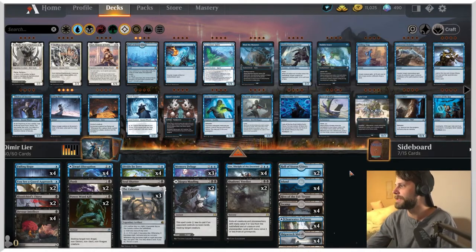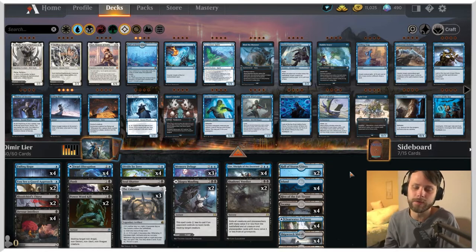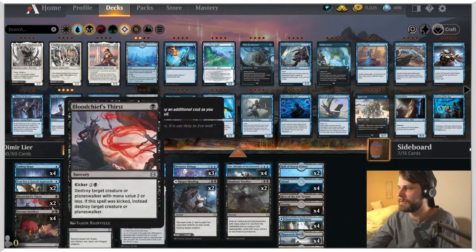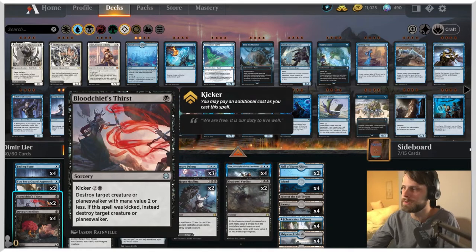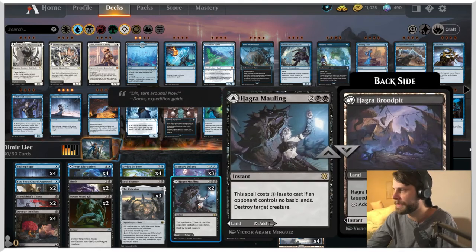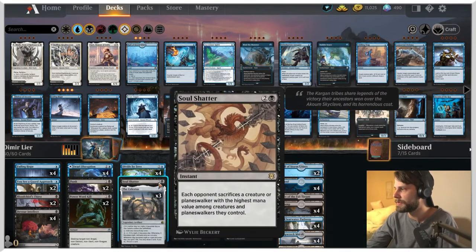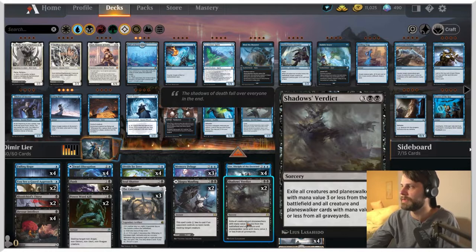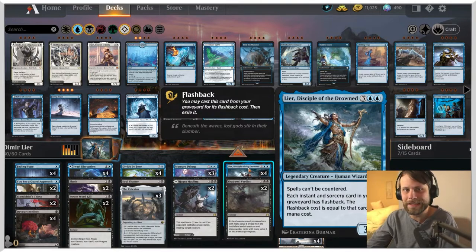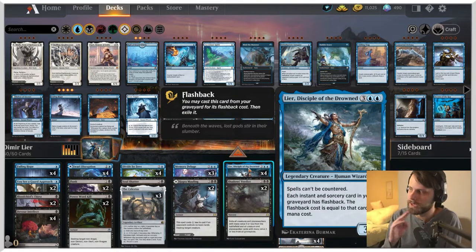Let's talk about today's deck. It is at its heart a Dimir control list. The idea is that we're going to control the game using a lot of point-and-click removal — things like Blood Chief's Thirst, Power Word Kill, Flunk, Hagra Mauling, and Soul Shatter. At the very top we have the sweeper Shadows' Verdict, chosen specifically to hit mana values three or less.